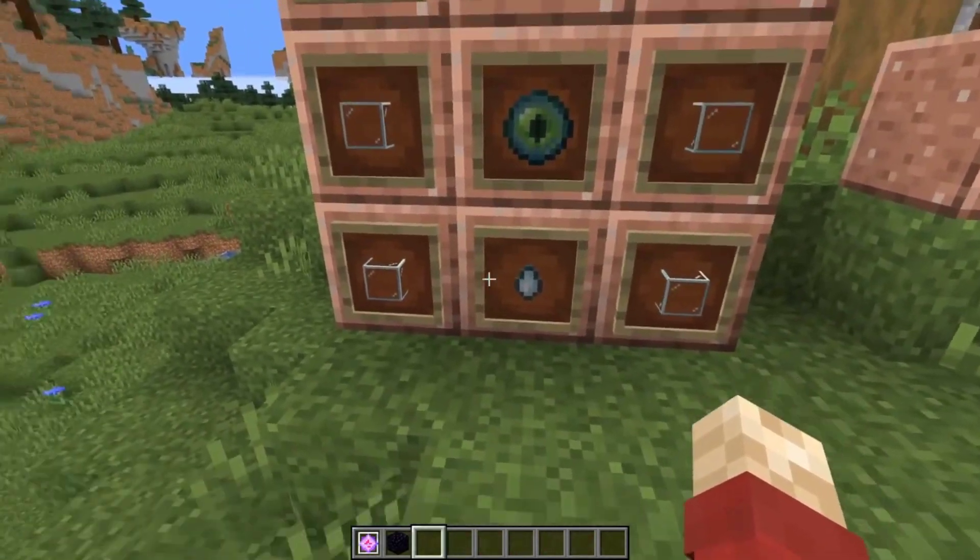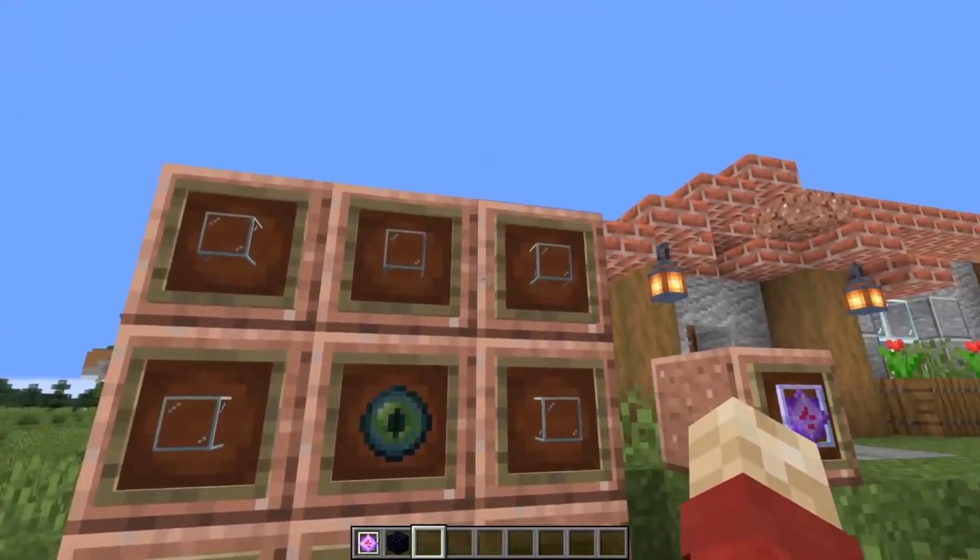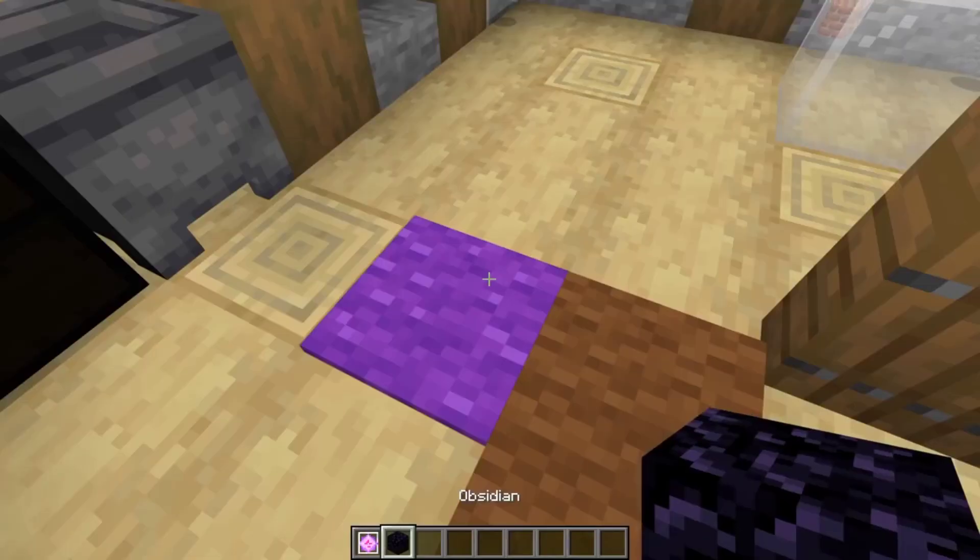This is how you craft them in case you didn't know — with a ghast tear and an eye of ender surrounded by glass. Fairly simple, but an expensive item.